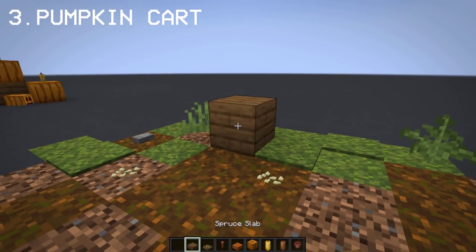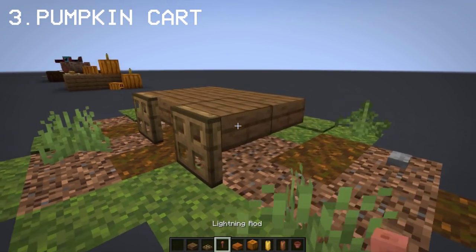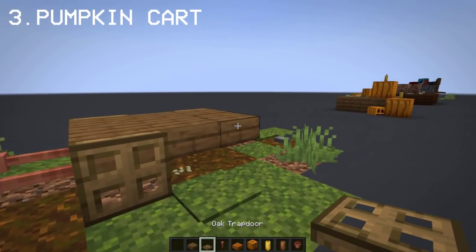If you're looking to store all your pumpkins, you can make a small cart in front of your house. This decoration is minor but it fits in the autumn and Thanksgiving theme.